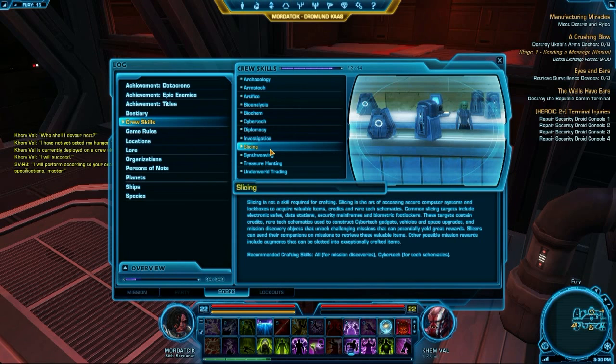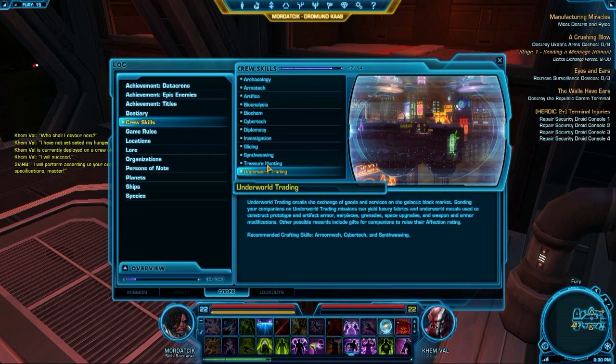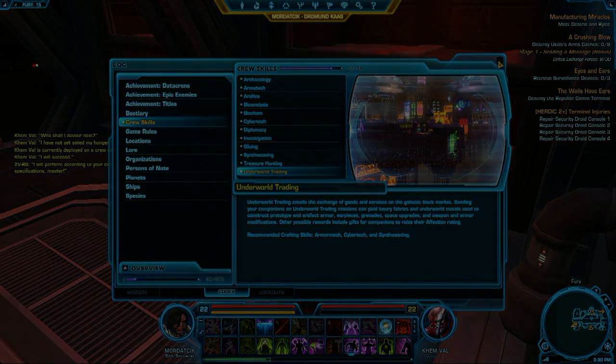Here's the codex entry and it describes each of the types of crew skills and what they're used for, and what will complement them best — in terms of which gathering skill suits which crafting skill and so on.